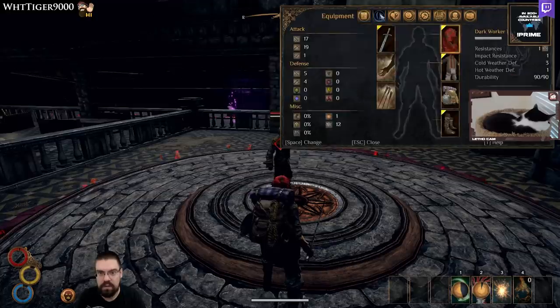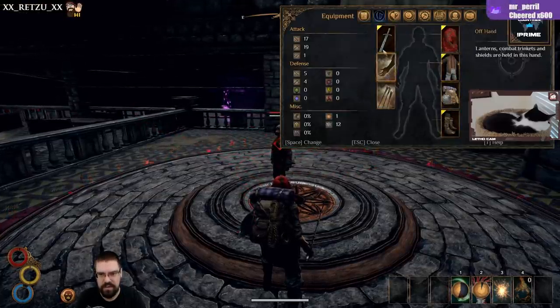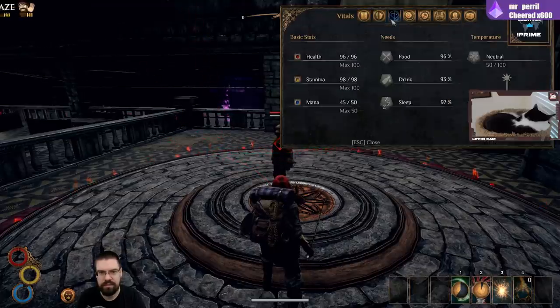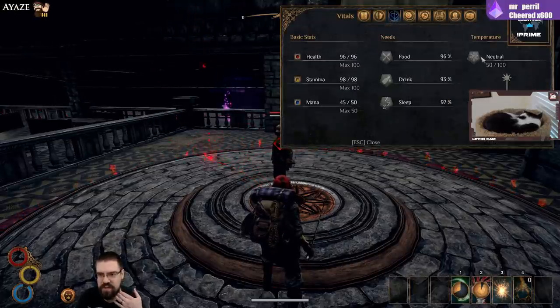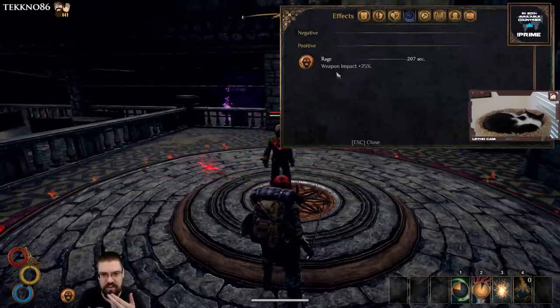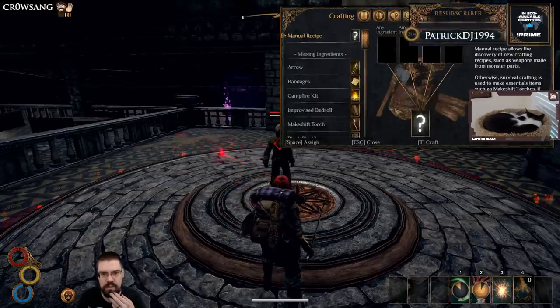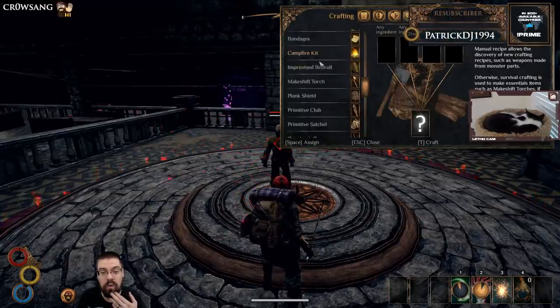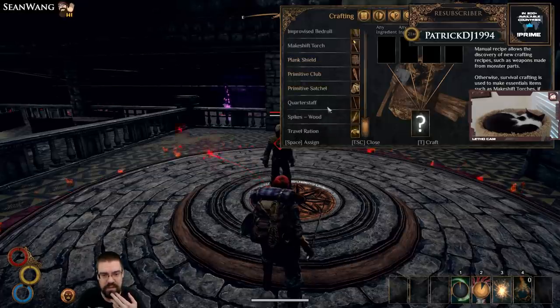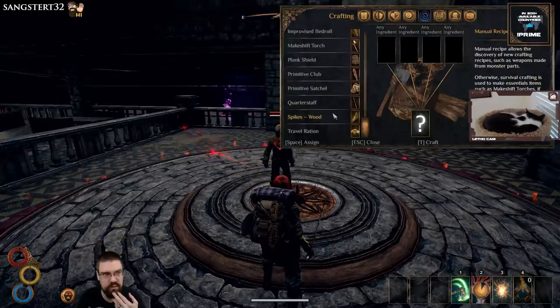Here's our equipment window — nice, looks good. This is our needs window: food, drinks, sleep, temperature. Our effects: Rage, which adds 25 weapon impact, cool. And there's crafting — okay, looks like a pretty deep crafting system.